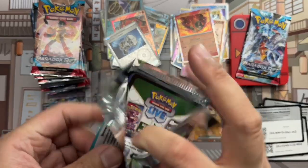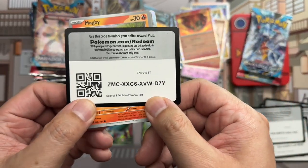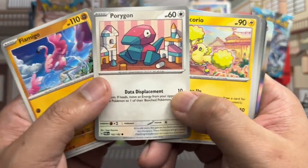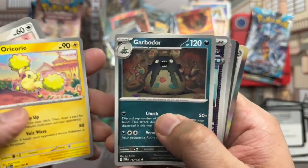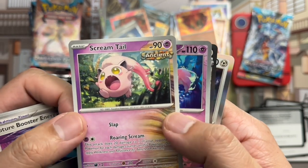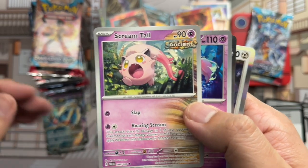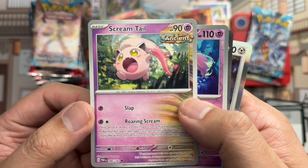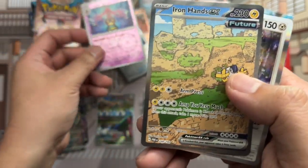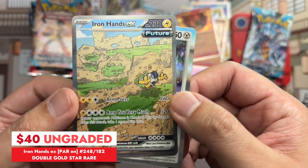Final pack on the left side, officially marking halfway through the box. Get that code. Magby, Flamigo, Porygon — my favorite — Oricorio, Garbodor, Future Booster Energy Capsule. We've got an Ancient Scream Tail, which looks like I guess was the initial Jigglypuff. We've got Greedent reverse and Iron Hands EX future full art — looks really cool. You can see little Iron Hands back there, tiny guy.